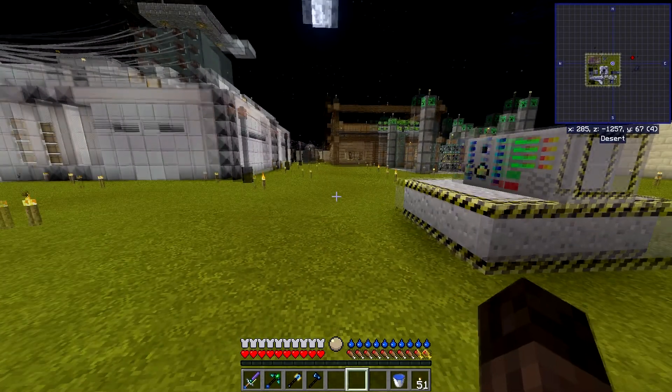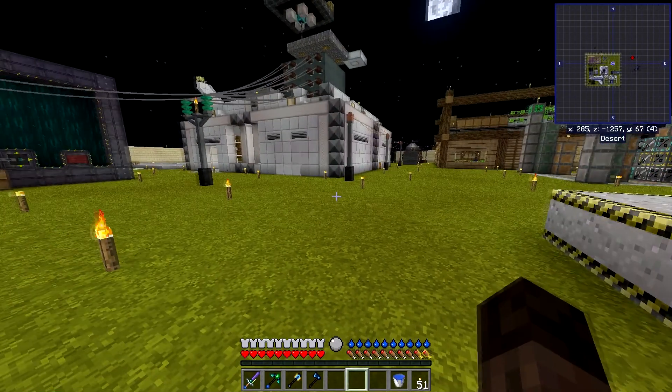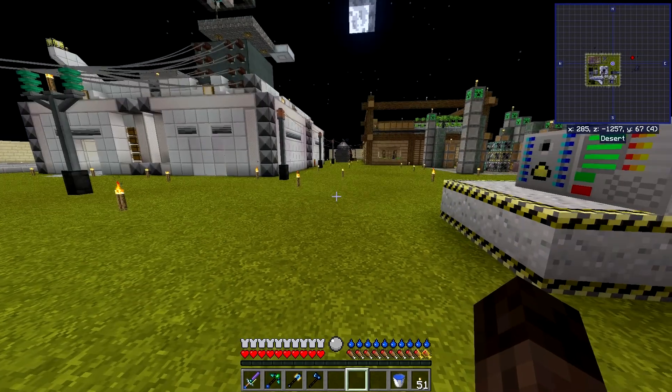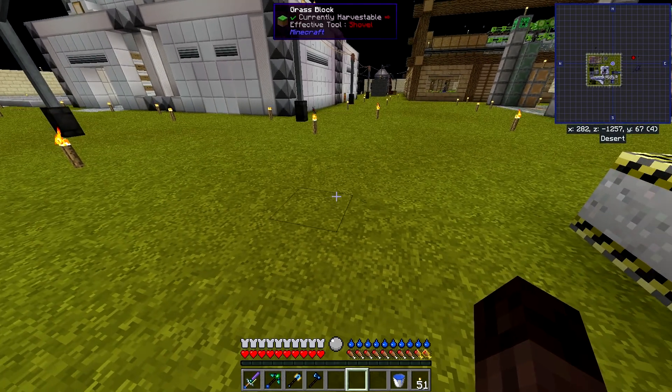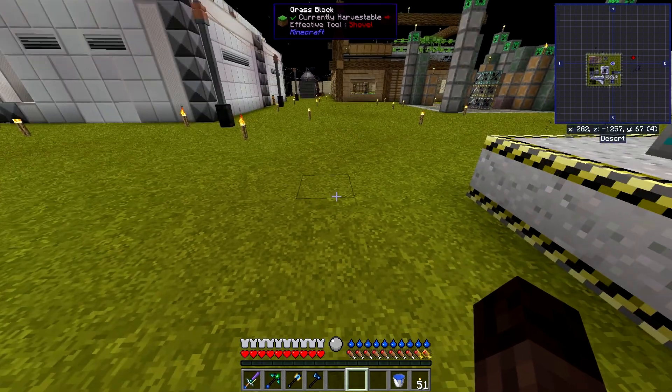Hey guys, Baradus here, and welcome back to Forever Stranded. So in the last video, we set up some processing for all the liquid metals we've been getting to turn them into blocks and ingots so that they're actually going to be useful to us. I set that up in the basement. It's been running for a little bit now and it's looking pretty good.